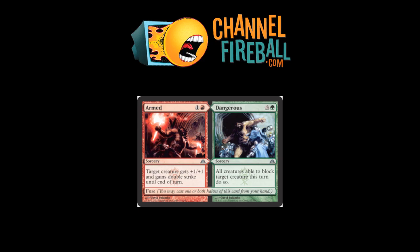Armed and Dangerous. Target creature gets +1/+1 and double strike — important to note, sorcery. The other half: all creatures able to block target creature do so. Neither part is great on its own. It's really a six-mana spell that gets all your other guys through and probably kills some, if not all, of their creatures. That's a fairly powerful effect for Limited, though it gets spoiled by cards like Smite or any instant removal. This is definitely a Gruul card.